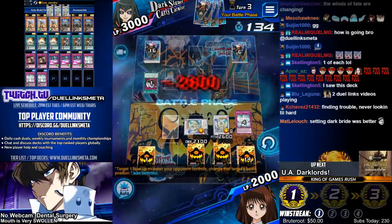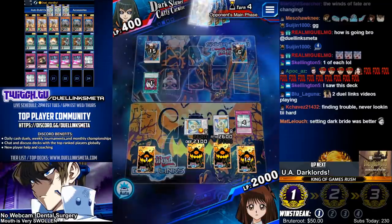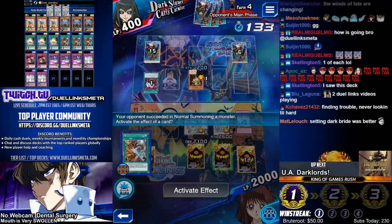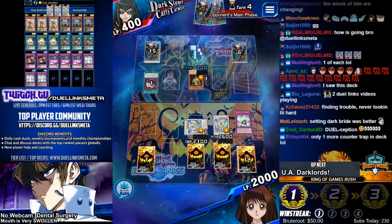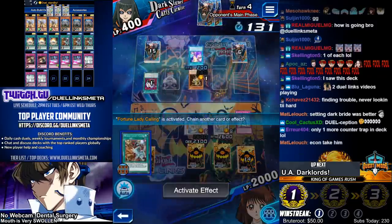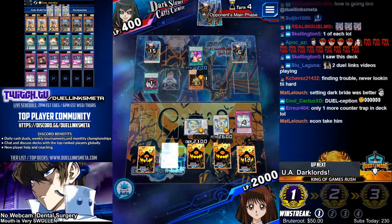Take that 26 damage. We draw a counter trap next turn — believe it! Setting Dark Bribe was better. Are you out of your mind? Are you crazy? Unfortunately calling. That's fine. We win with the Clash. That's it. It's done.